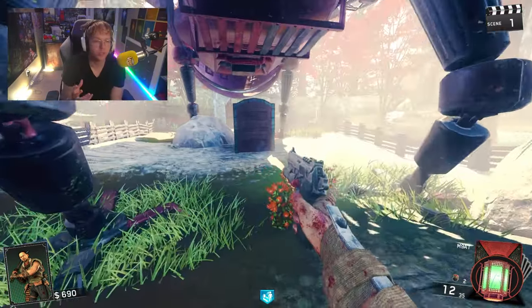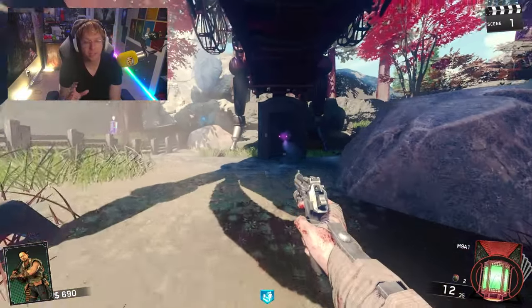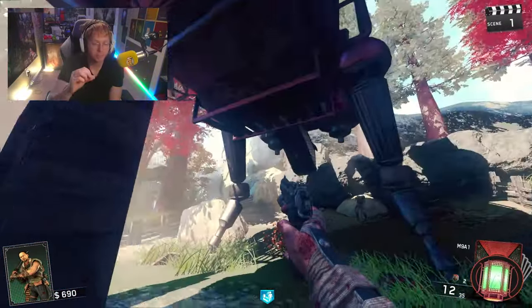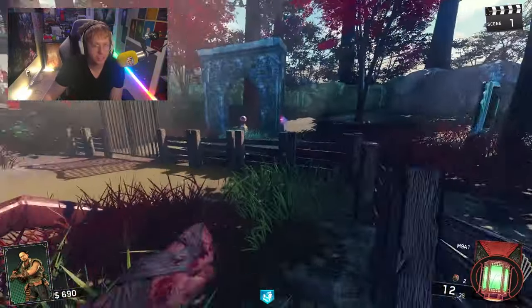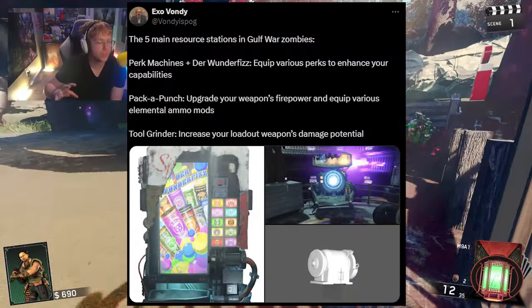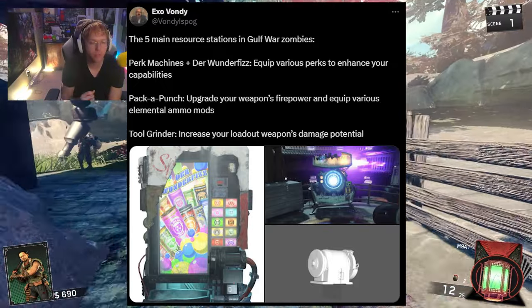I genuinely don't think it'll look exactly like this, but I have to give a big shout out to this guy because I think he is very close and spot on considering the leaks that have been announced. As we know, five main resource stations will be featured in Call of Duty Black Ops Gulf War zombies specifically.